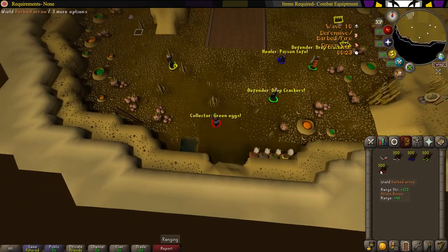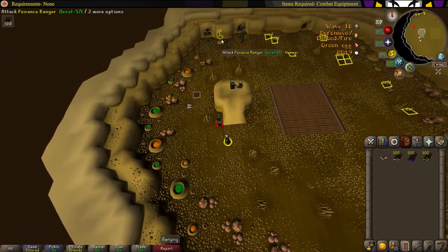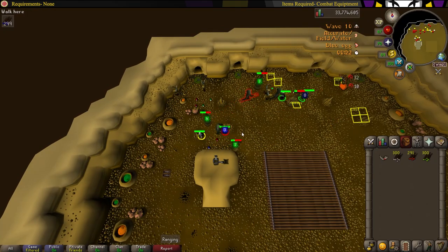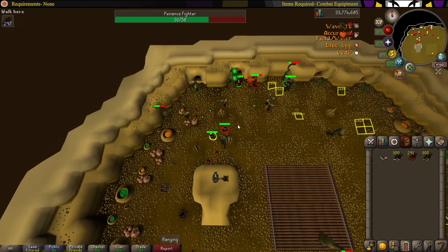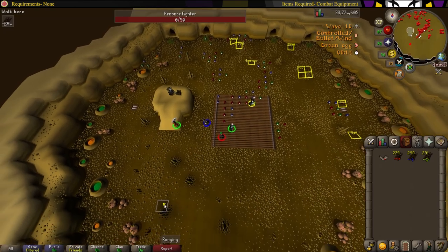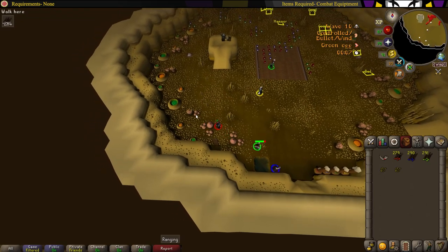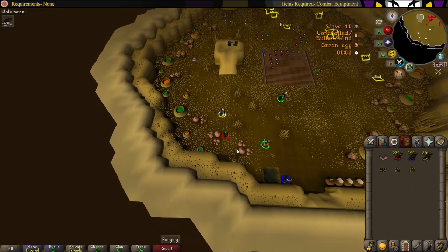Wave 10 for attackers is the same as any other wave. Grab your ammo and head west with your collector and the other attacker. Then take down all the rangers and the brawlers before the queen spawns. At this point, it is common for an attacker to change over to healer in order to make wave 10 go by easier. However, if your team knows what they're doing, you don't really need to do that. Once you've killed all the brawlers and rangers, head south to the pool so your healer can heal you. Then grab some spikes from the petrified mushrooms — about 6 to 3 is all you really need, depending on how good your team is.